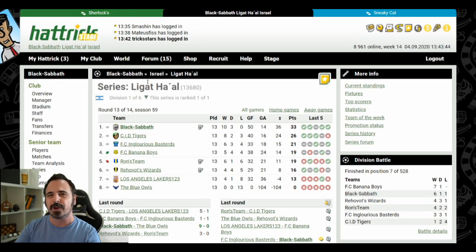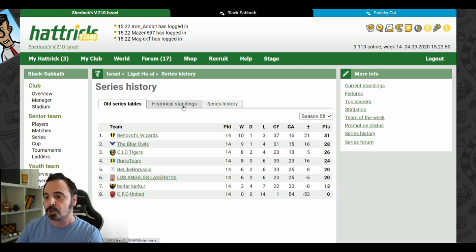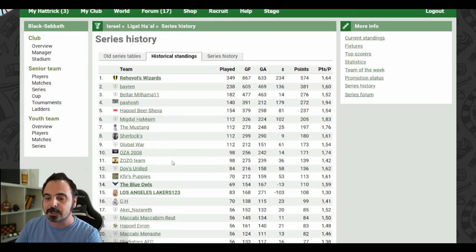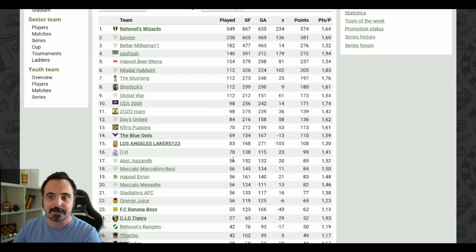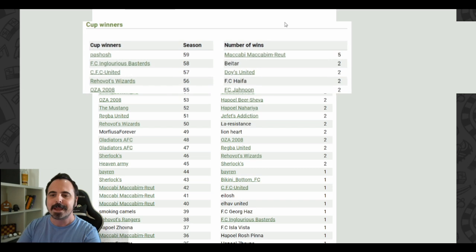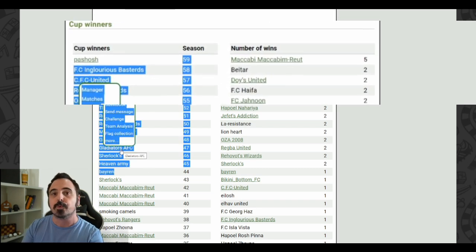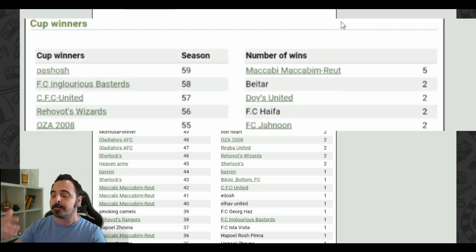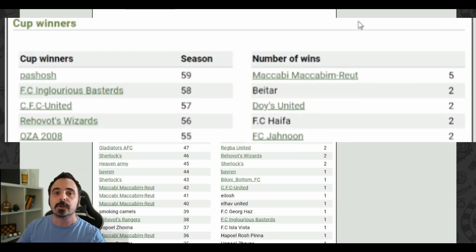We also have a combination of the old tables and history information combined into one series history section with three tabs. One shows the series history and all tables, and you can go to previous seasons to see the table as well. The historical standings tab shows all teams that ever played in this series and how many games they played, points they have, and so on. There is also a series history tab showing champions each season — but Hattrick, please also show the number of wins like the cup page does, so we know which team won the most in a particular series.